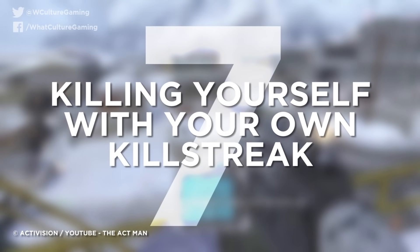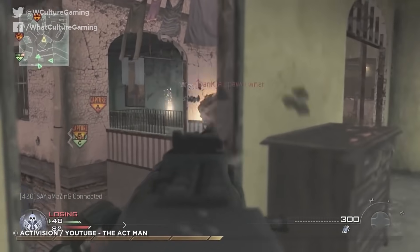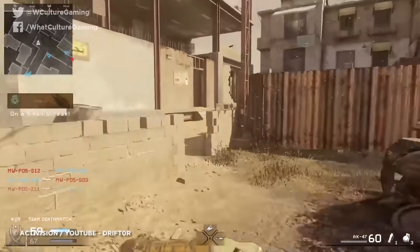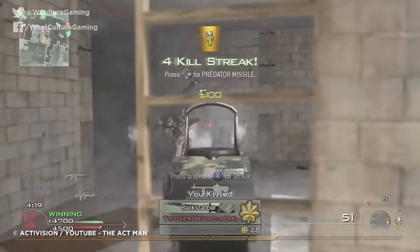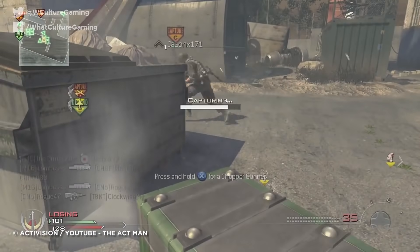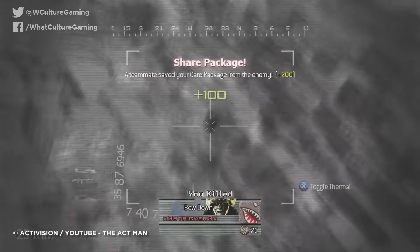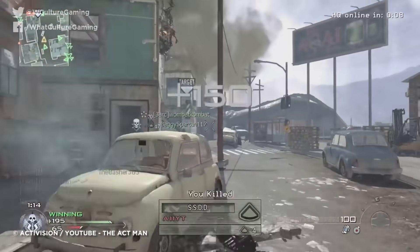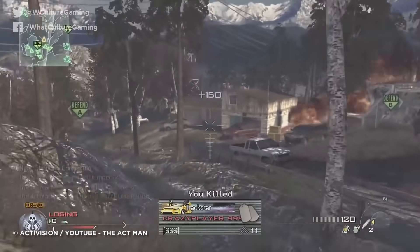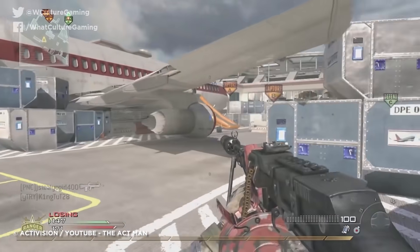Number 7: Killing yourself with your own killstreak in Call of Duty. Love it or hate it, there aren't many things in gaming that can match the thrill of racking up a killstreak in Call of Duty. Dating back to Call of Duty 4, players have stumbled and panicked their way into accumulating obscenely high killstreak rewards, calling in everything from airstrikes and helicopters to a tactical nuclear bomb. There is absolutely nothing worse than when you call in an airstrike in the heat of the moment, only to accidentally walk into it as you're on your way to your next big killstreak.